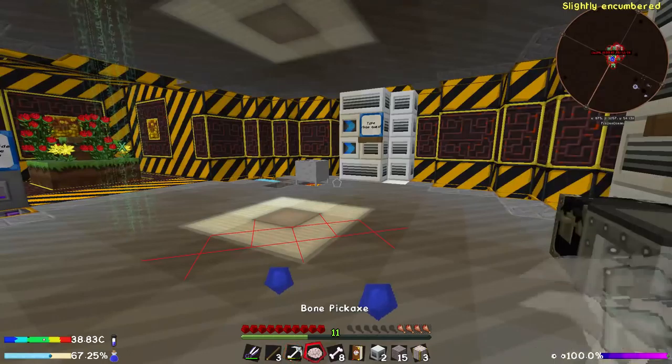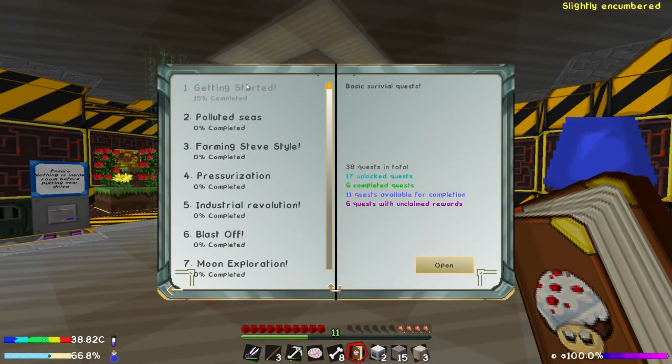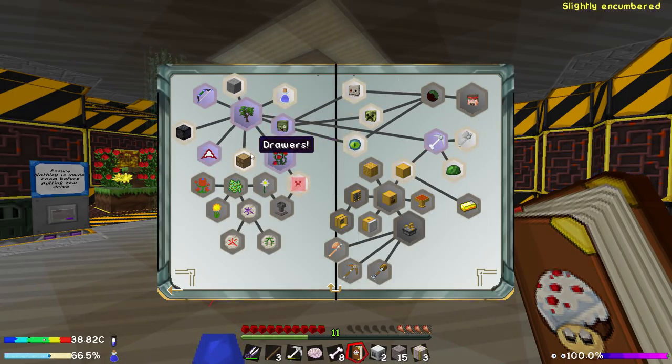So if we have a look into our quest book, we have quite a few quests to do now. We've got a lot of quests that are unlocked, including the hydration, the drawers, the meteors, the crucible tech, the nature routes, the lumber racks, and a couple of the mod quests - most of which I think we can knock out this episode.